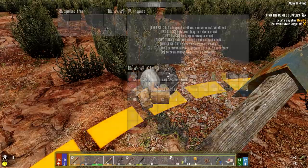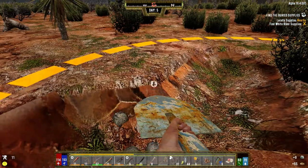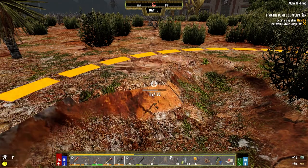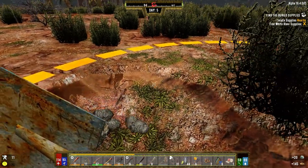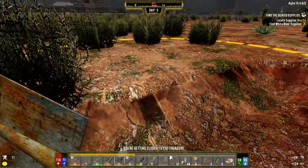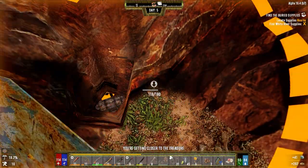Back then zombie stacking was really taking off - they would get on each other's shoulders to attack you. Now it's commonplace but back then it wasn't. Let's dig this up. It's interesting to see block damage slowly going up as your skill improves - my mining skill just went up one point and I was doing 60 damage to blocks, now I'm doing 61. Those little increments start to make a difference.